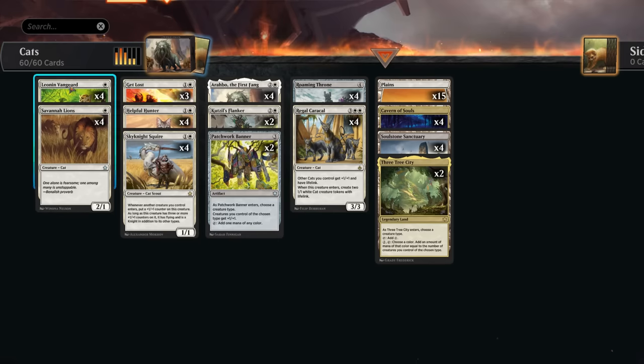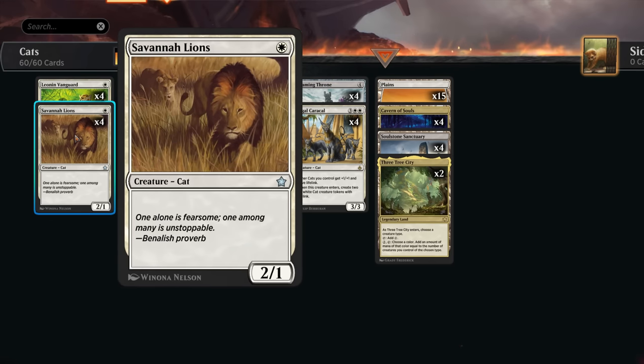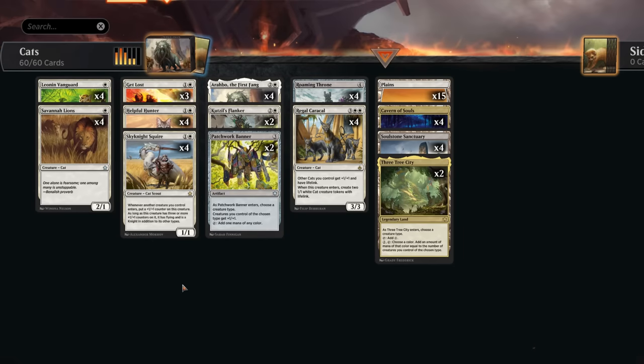At one mana we have Leonin Vanguard, a 1/1 that triggers at the beginning of combat on our turn if we control three or more creatures, getting +1/+1 and gaining one life — that can trigger multiple times with Roaming Throne. Savannah Lions is a blast from the past, once a powerful chase rare for aggressive white decks, now just an uncommon and a role player as another cheap cat.